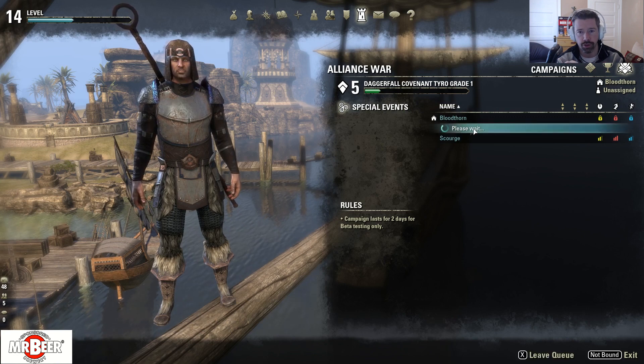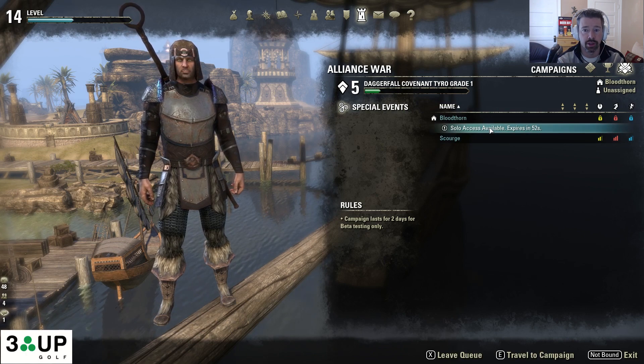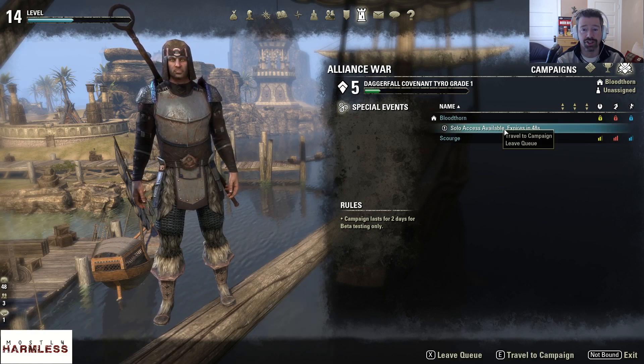There are a variety of screens here. The third tab over here on the right will allow you to select your home campaign. Then right-click again to enter it, and you'll be given the option to accept it.